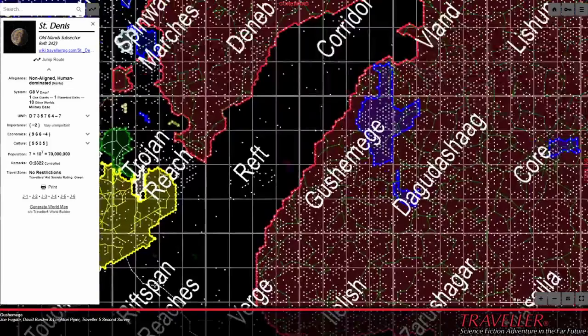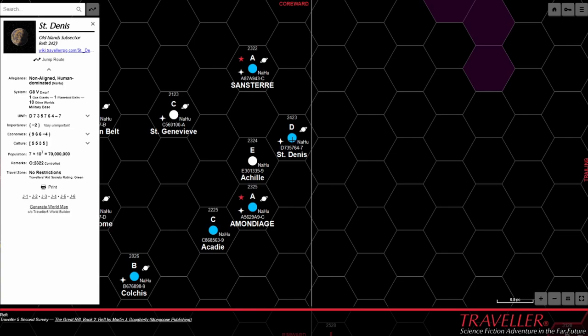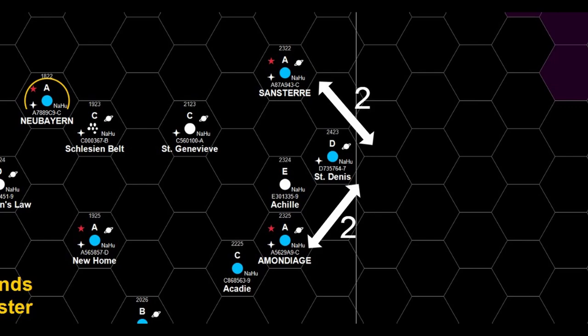We're going to find our Traveler characters at Saint Denis, which is part of the island cluster in the rift span about 10 parsecs spinward from the Third Imperium's reach. You don't have to necessarily place this at Saint Denis — you can pick this up and put it in any part of the galaxy you are playing in, but it makes a really good demonstration.